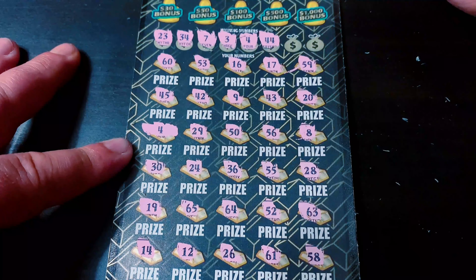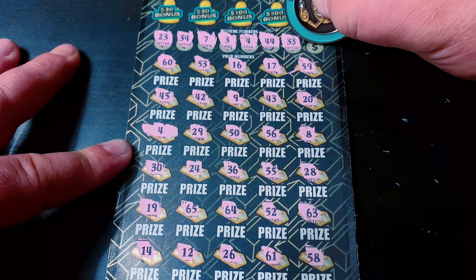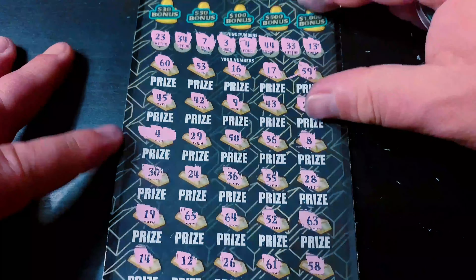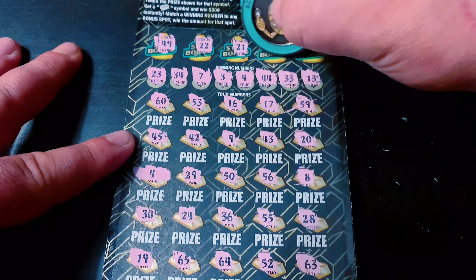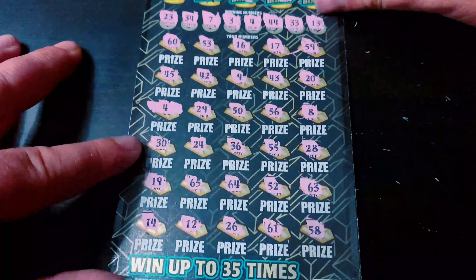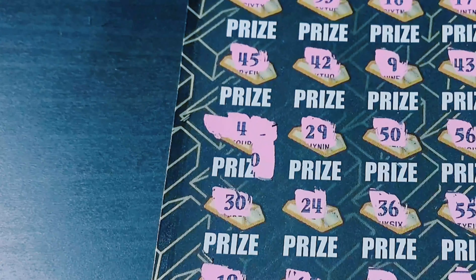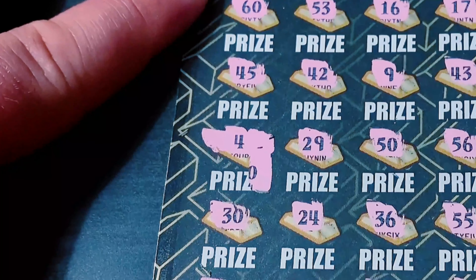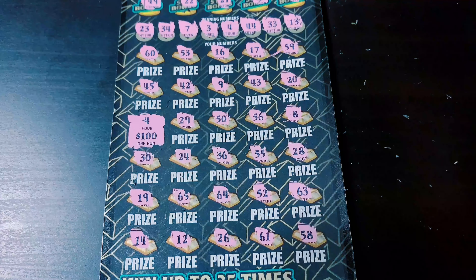Pesky 44, nope. 33, nope. Last number — 13. Not seeing a 13. Let's check the bonus — a stupid bonus, nothing there. So just the matching four right here. Single match ticket. Look at that, guys — big zeros. Those are big zeros! That's awesome — and that's a $100 win! So I'm in the profit zone for this session. Definitely needed it. Would have been cool to see a $200 or $500 underneath there, though.